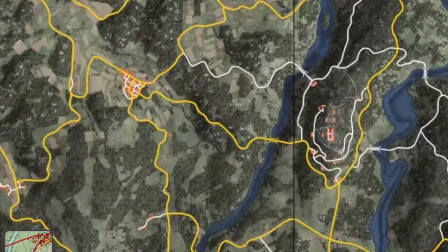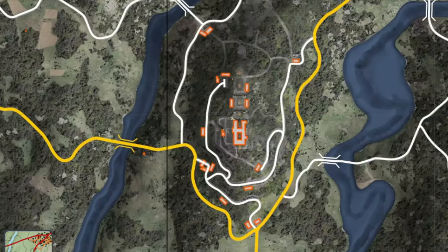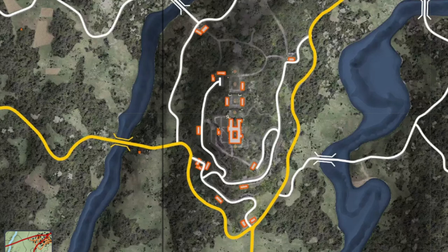Let's zoom in a little so you can have a better look at the hospital. As you can see, there are a lot of buildings here. Depends on what you want as to which buildings you're going to look at. If you're here for meds — which is probably a main reason for coming to the hospital — the main building right in the middle is where you want to go. You'll comfortably fill a hiking backpack with meds and bandages from that one building.